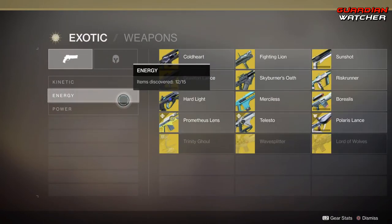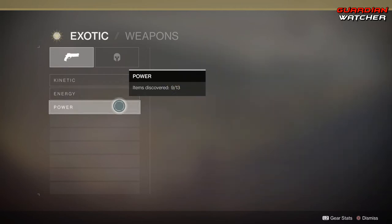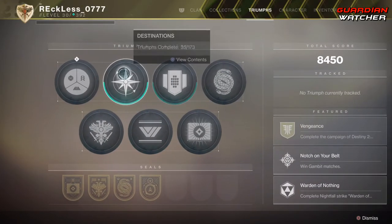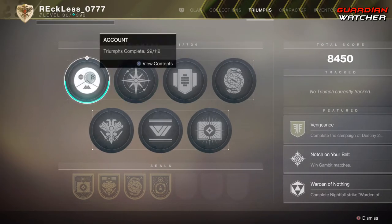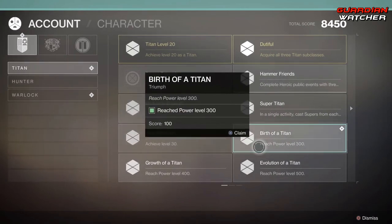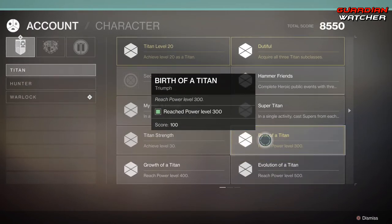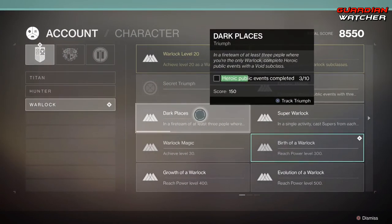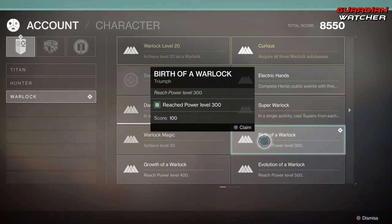As for the Triumphs tab, every time you unlock a Triumph, you get a Claim reward and your total score will actually rise. No idea what happens after you get a full total score though — most likely, since it's Bungie, they'll probably just give you an envelope.